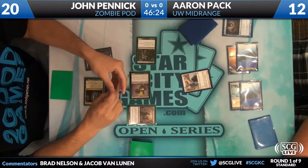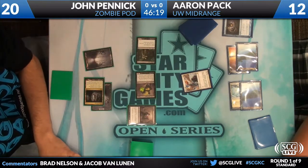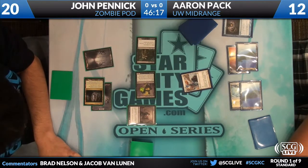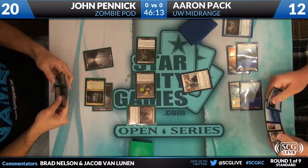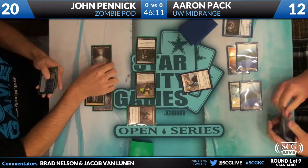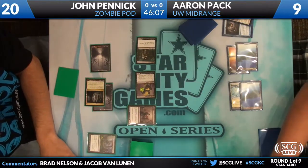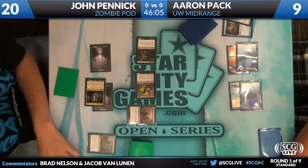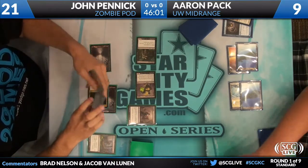John could have Tragic Slipped the Resto Angel — he still can. He's going to Tragic Slip the Resto Angel post-combat. He gets to drain Aaron for three: two from the Graveless Messenger coming back into play, one from the Blood Artist, then another one from the Tragic Slip. That's a lot of damage.